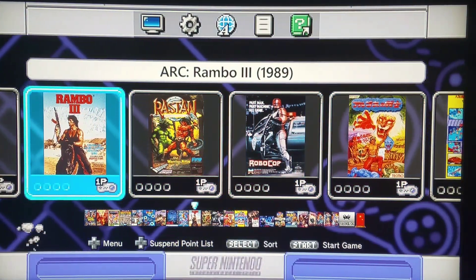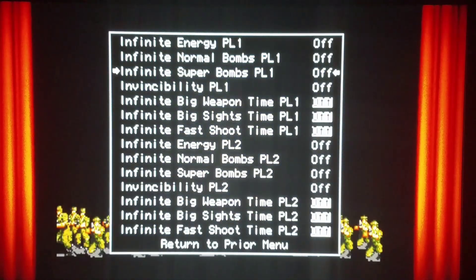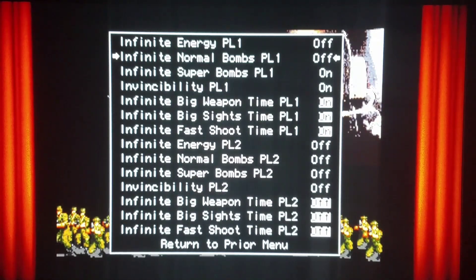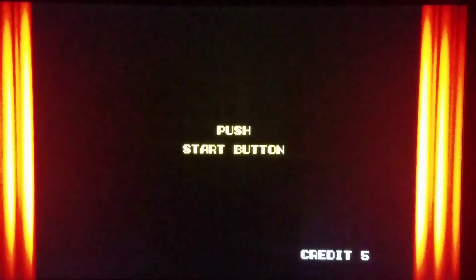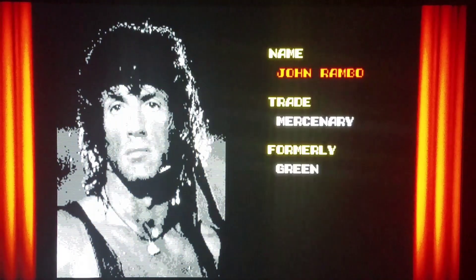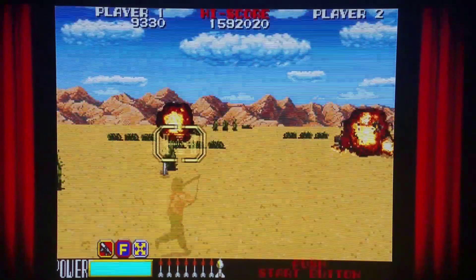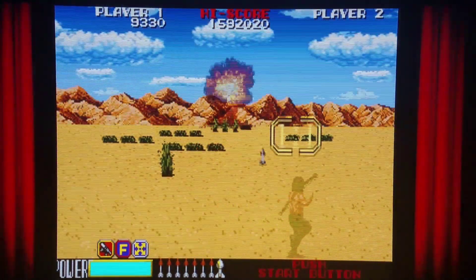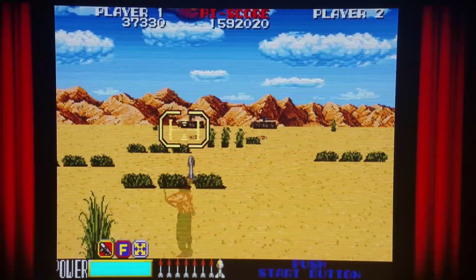Let's try Rambo 3 — it's a pretty obscure game that I got a kick out of playing several years ago. I'm gonna do cheats on here. How about Infinity Super Bombs and Infinity Big Weapon Time? Let's just deck this out and make everything crazy. I literally have just Infinity Super Bombs — there's no way I can lose at this game now.